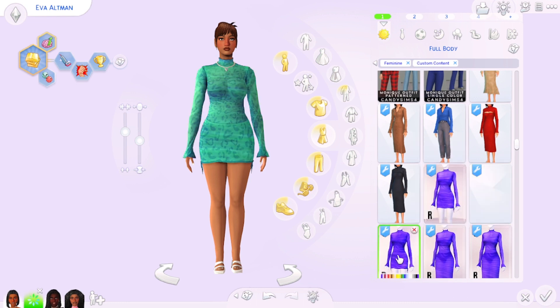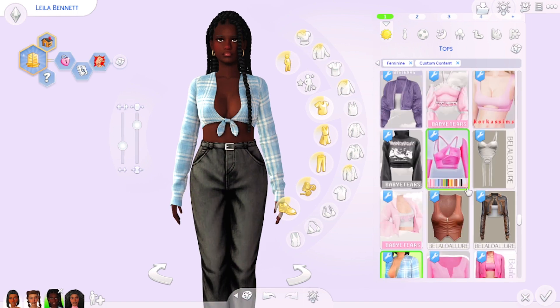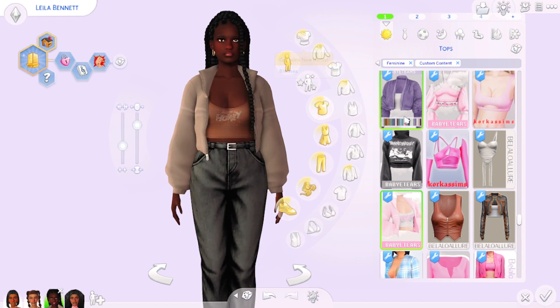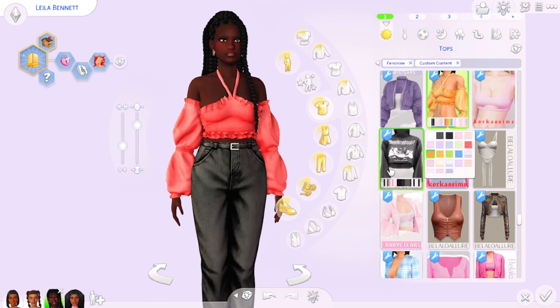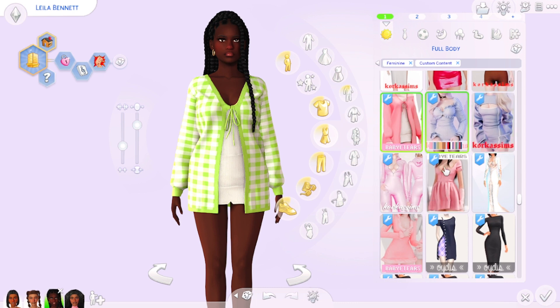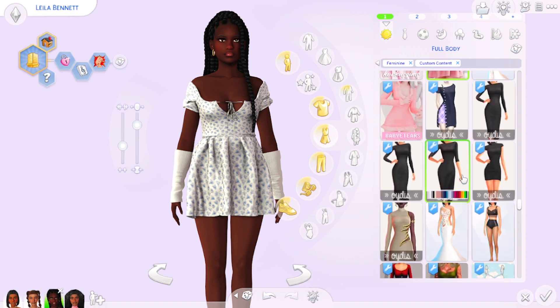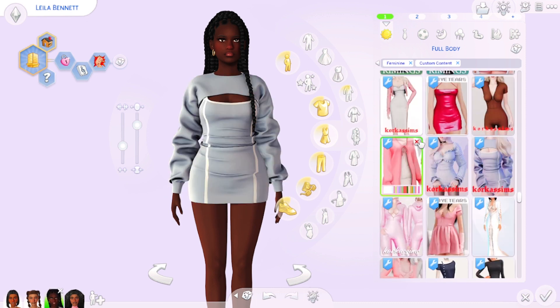Moving on, I'm going into more alpha CC territory. I love Maxis match clothing but I started wanting a different look for some of my CC and kept finding it in alpha CC style, so I went and downloaded a couple of pieces and never stopped. One of those creators is Baby Tears — they have so much clothing, I love their tops. Around the same time I also discovered Corka Sims and downloaded a ton of their stuff as well.